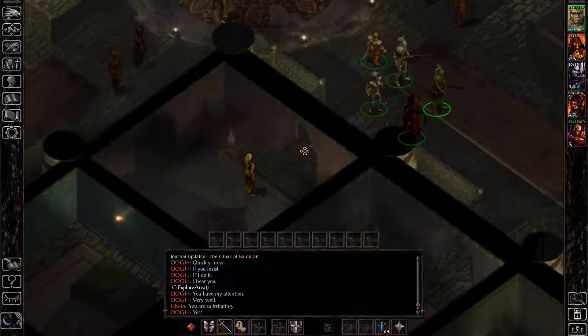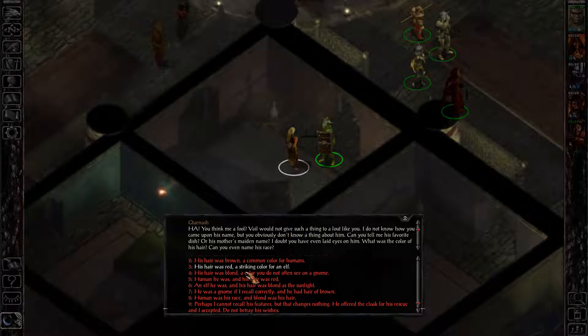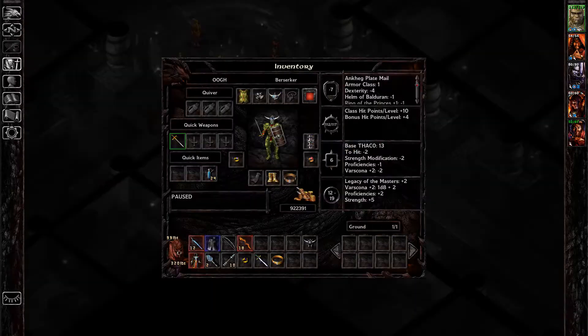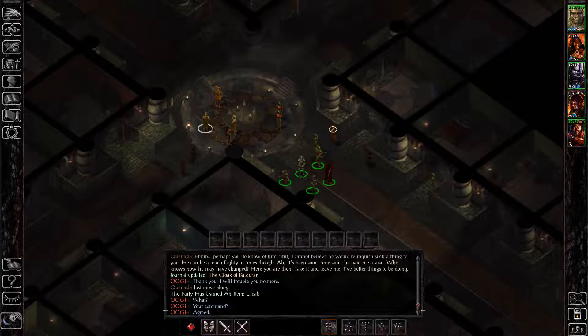You have two options. One: do the dialogue correctly. Approach her and say Val sent you to give the cloak. She'll ask you to describe what he looks like, but you don't actually have to — just say 'perhaps I cannot recall his features but that changes nothing, he offered me the cloak for his rescue and I accept it.' She then gives you the cloak. Alternatively, you can kill her and loot the cloak off her corpse, or pickpocket her. Either way, you can get it from Quinash in the undercellar.